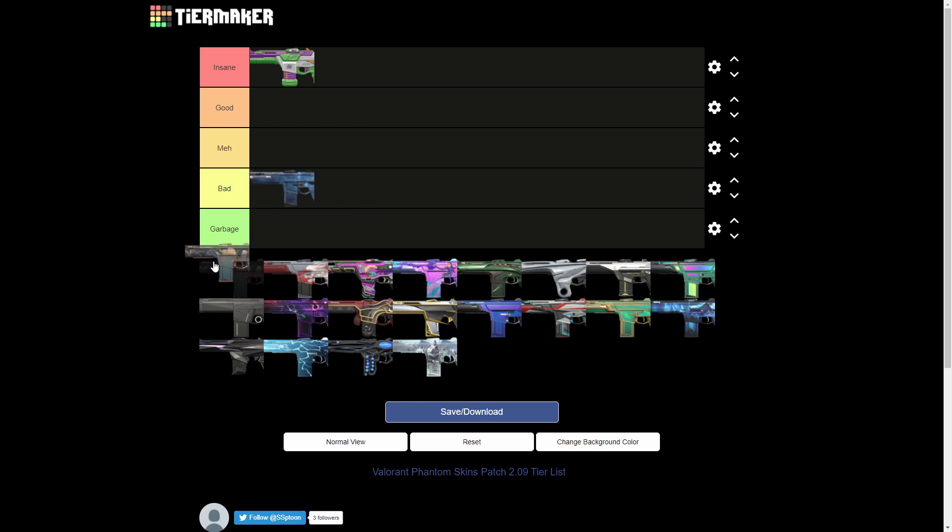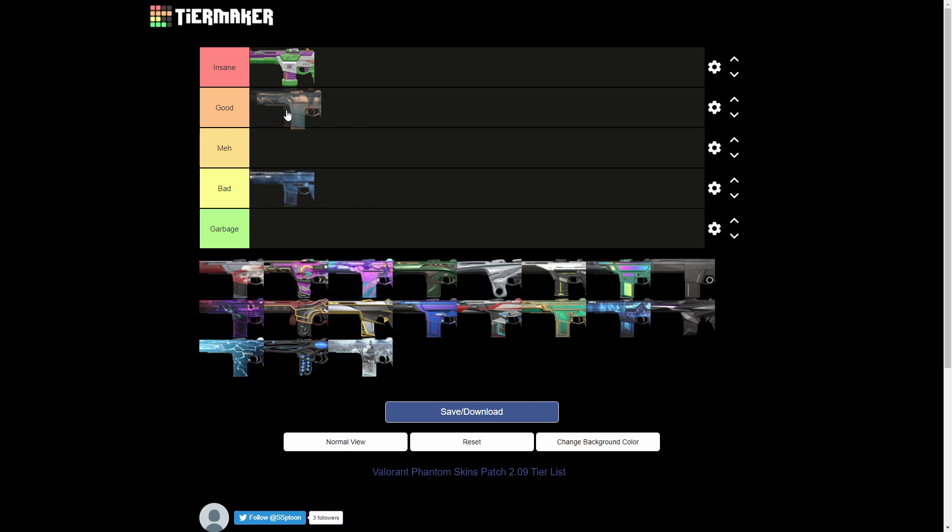Next off with the Celestial Phantom — this skin is good. I don't think it's insane because if it had kill effects and finishers it would be insane, but the design on this thing looks so good. Honestly, if this had animations and kill effects it would probably be the best skin in the game because it just looks so good.